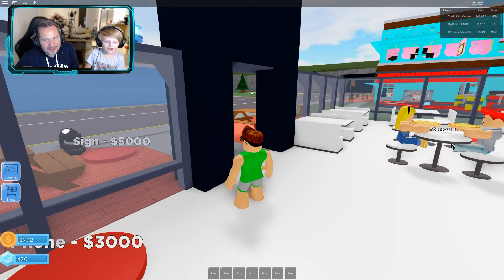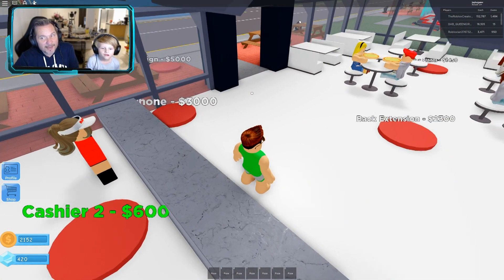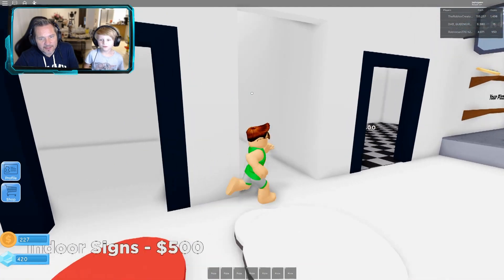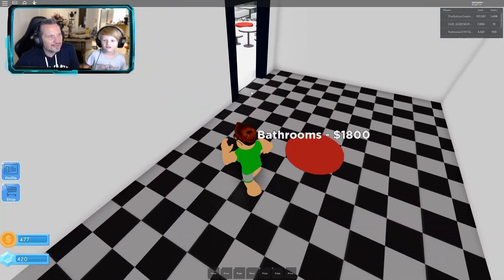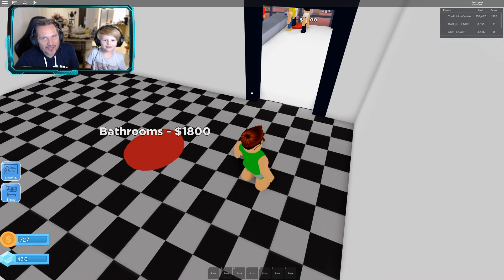We have two thousand and twenty-seven. We could save for another cashier — that's six thousand total. A back extension is two thousand three hundred — we can afford that. We got a garage, we got bathrooms for people to use. There's nothing in the bathroom yet — it's like the pizza place from Five Nights at Freddy's. Our restaurant is taking shape and we've got all sorts of modern facilities.